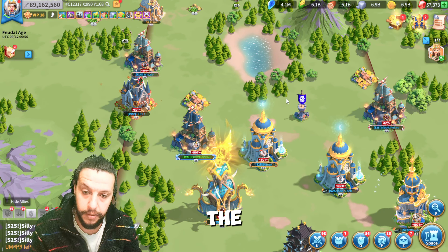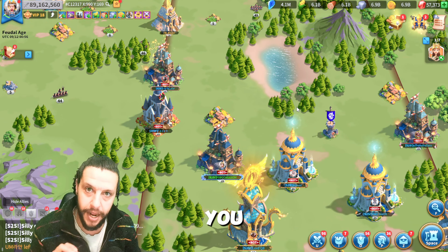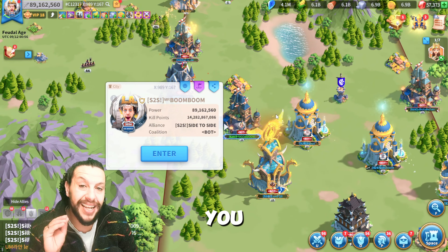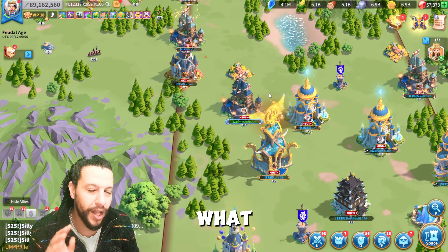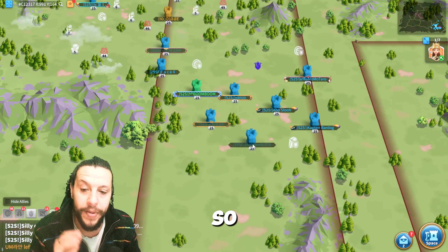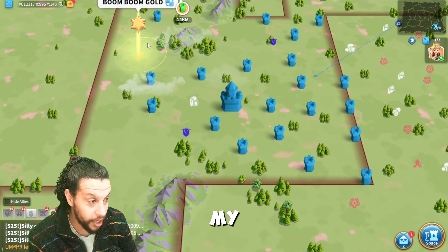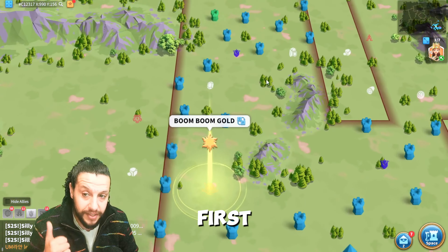Don't stop attacking until the end, but there are a couple of tricks to make you better at this event. First, you need to teleport to a very good place. A good place is somewhere with many cities around you. As you can see here in my alliance, most of my alliance members took their spot — this is the best spot to do the event, on your alliance territory.